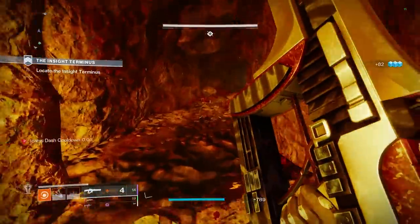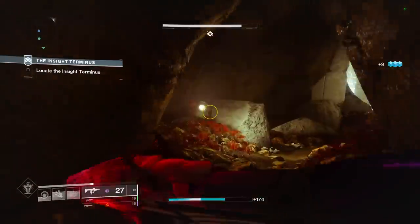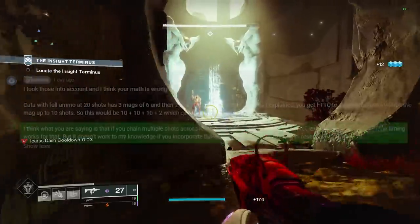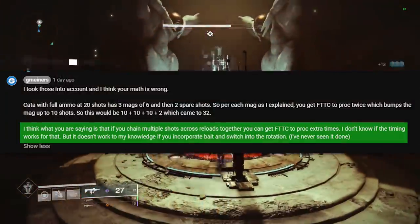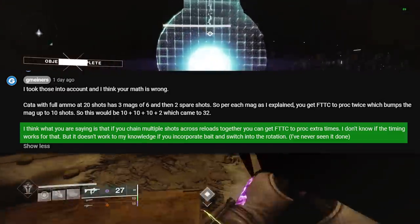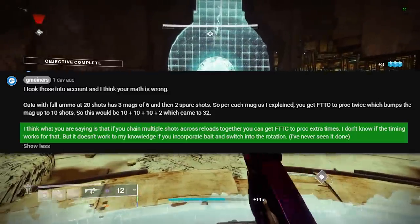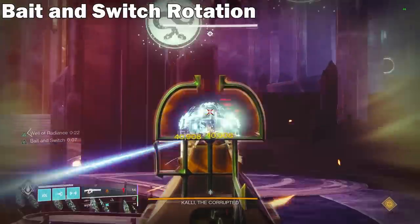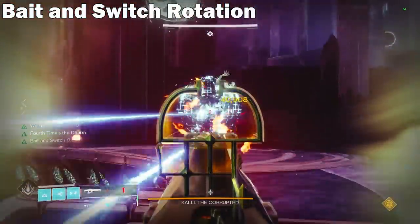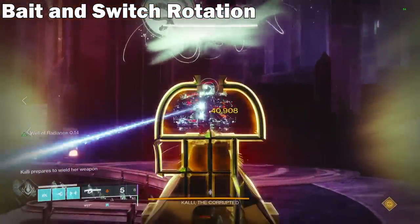Obviously this would hurt total damage and DPS, as it wouldn't maximize the time you're using Bait and Switch, and there would be way too many reloads during a single damage phase. But I wanted to test if you could actually chain 4 Times the Charm across a reload — meaning that with Cataclysmic's max mag size of 6, after shooting the very last 2 bullets, if we reloaded fast enough, we could get the 4 Times proc after shooting just 2 shots in the new mag. With Bait and Switch this would never work because you only have 2 seconds between shots before the counter resets, so trying to reload, swap, and shoot both weapons to reproc takes way too long — but with Focused Fury, this should work.